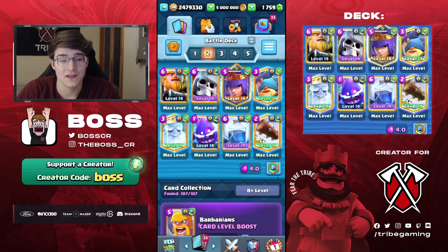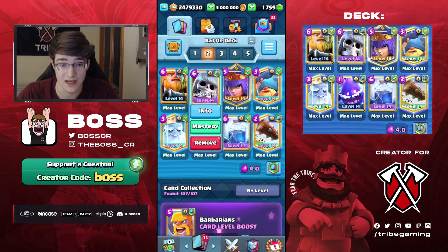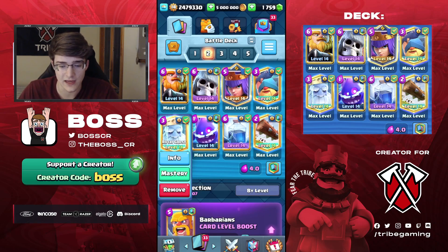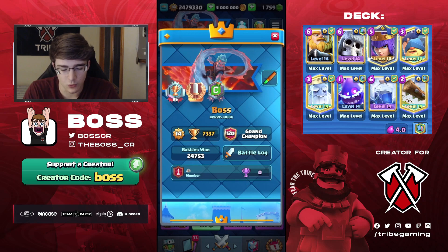What's up guys, Boss here. In today's video we're going to be playing some top ladder using RG. As I said in the last video, I personally think it's going to be a lot stronger this meta because there's not much Electro Giant anymore — ever since the E-Giant and Golden Knight nerf. That deck is a lot weaker, you don't see it as much, and that was one of the hardest counters to this RG deck.